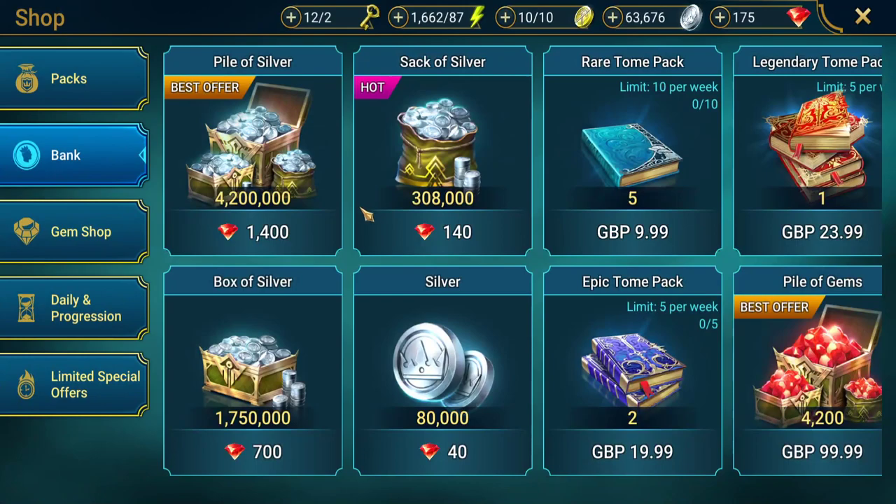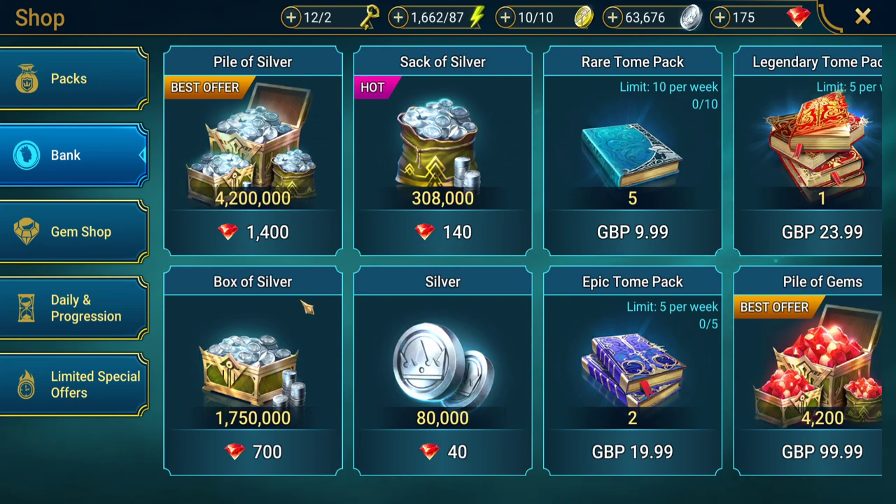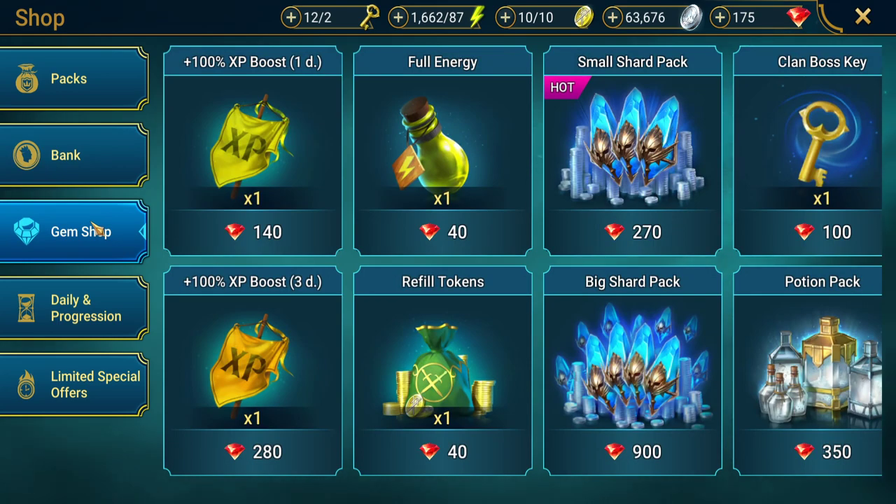You can also spend gems on silver if you're lacking. In the gem shop you can buy additional resources to enable you to play for longer. You can buy XP boosts - 140 gems for a one-day boost, 280 gems for a three-day boost. Generally if I'm going to grind I'll always buy the three-day because you get more value per gem spent, as long as you plan on actually using all three days.